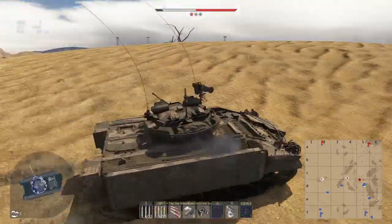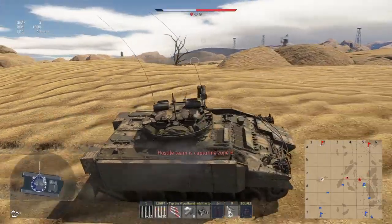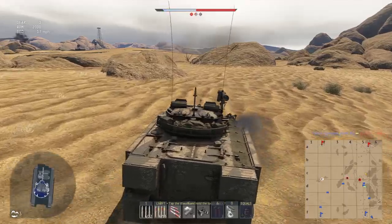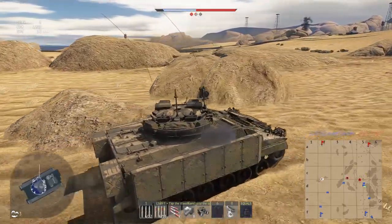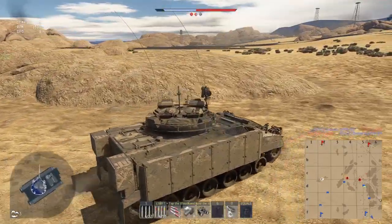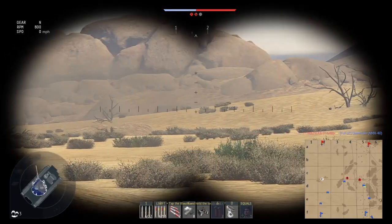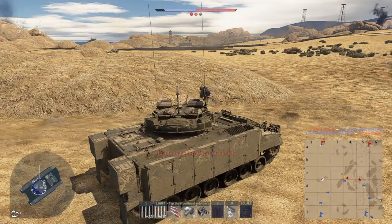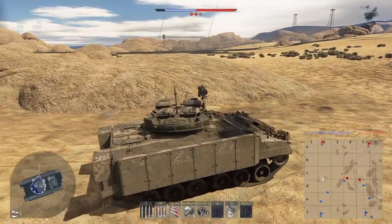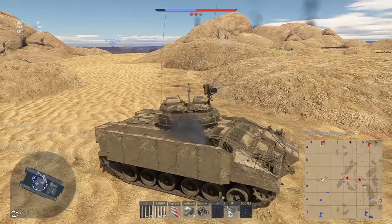Like say you've got a Shilka, a 906, a BMP - something like that made out of tissue paper that's completely oblivious to your presence sat sideways on or even rear facing you, where you know you've got well sufficient power to do damage and it should be the easiest kill in the world. Even under those situations I think it's safer to just use the ATGM to outright break the target rather than try and pick away the crew or the ammo with the 30mm because it's just that bad. It's really, really bad.